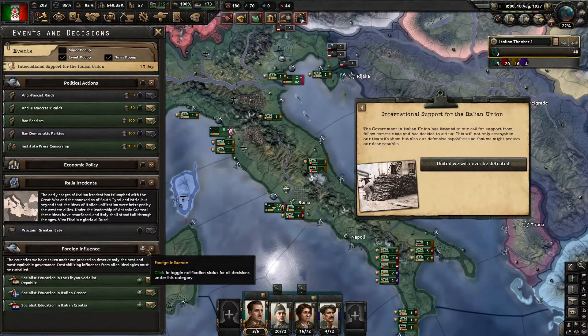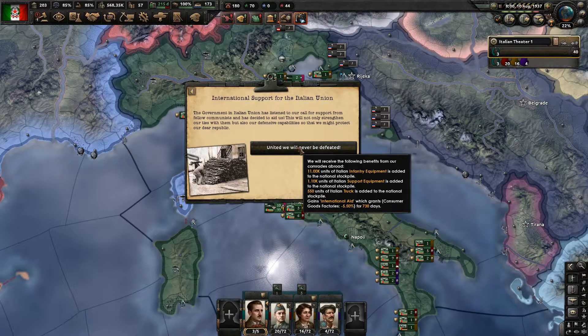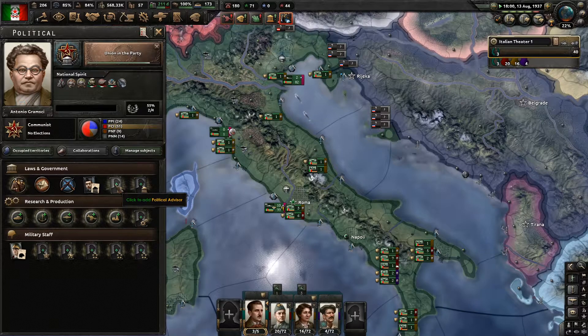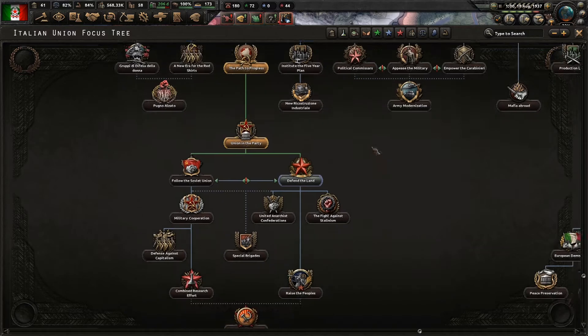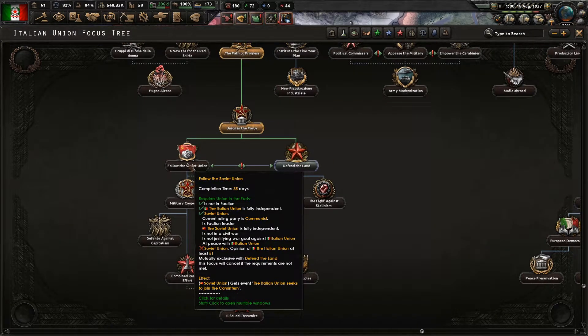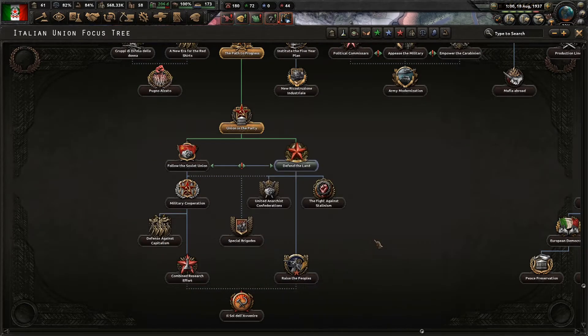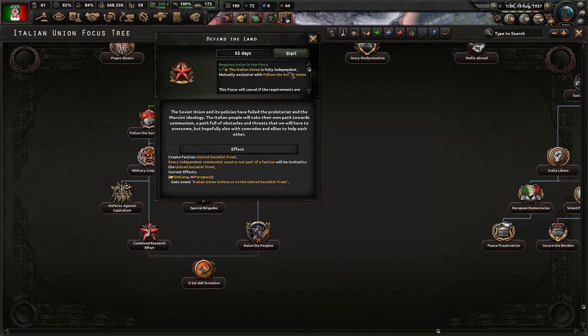What could we do down here? Foreign influence - oh yeah, because we've got loads of puppets now. So there's national support for the Italian Union. We gained quite a lot of equipment actually - that's 11,000 infantry equipment, 10,000 support equipment, bunch of trucks, and some negative consumer goods. Production efficiency cap. Now what do we need to go down to follow the Soviet Union? We need to have a high opinion from the Soviet Union - okay, so you need to improve relations if you want to go down this way. If you want to join the Comintern I guess this would start our own. Yeah, we can start a faction with Xinjiang and Paraguay if we want to.